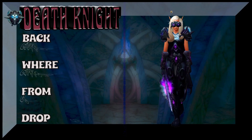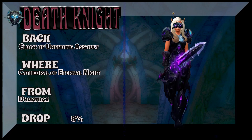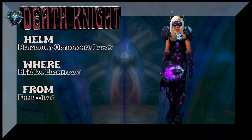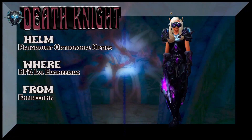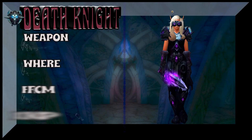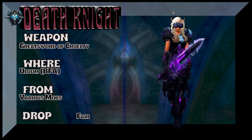Now we're going to hook you up with the back — Cathedral of Eternal Night. There's a lot of pieces you can go with for the back here, so keep that in mind. The helm is Paramount Orthogonal Optics, BFA-level engineering — Gnome/Goblin engineer for that. And the weapon is a drop from Uldum BFA, so you're going to farm mobs there.